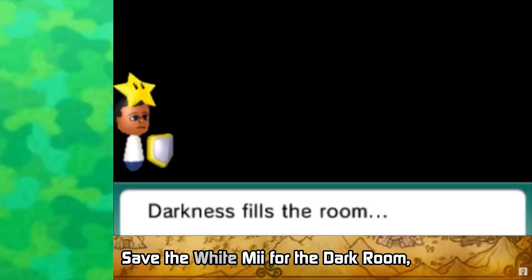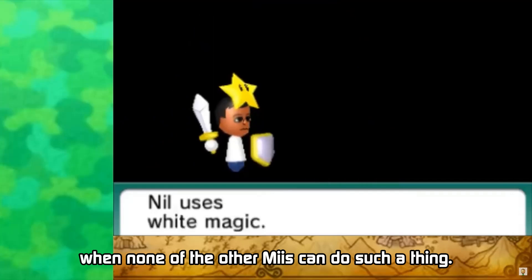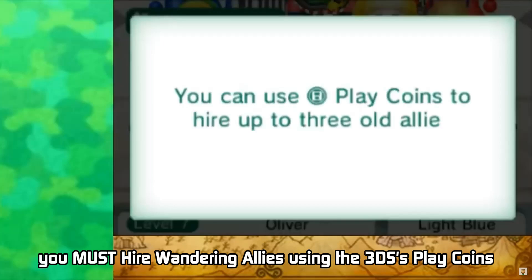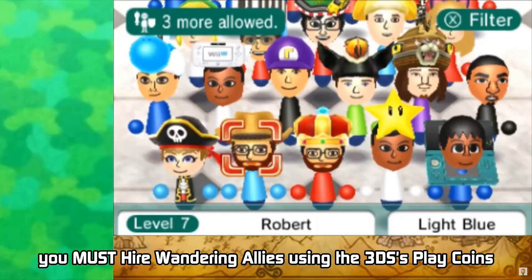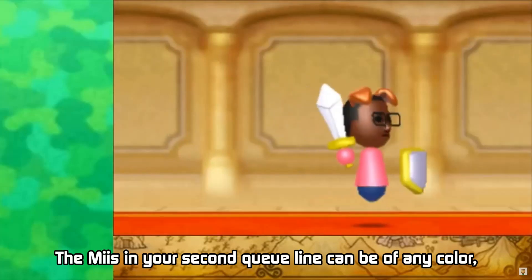Save the white Mii for the dark room, as its magic allows the room to be lit up when none of the other Miis can do such a thing. However, if you don't have a white Mii when it's the dark room, you must hire wandering allies using the 3 SS play coins as a last resort.